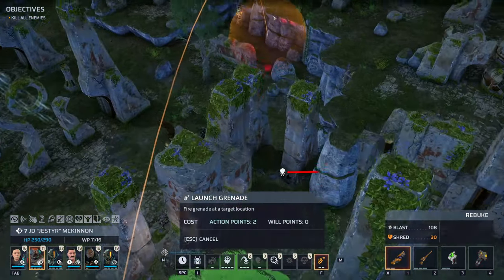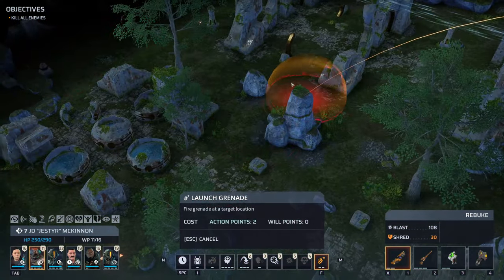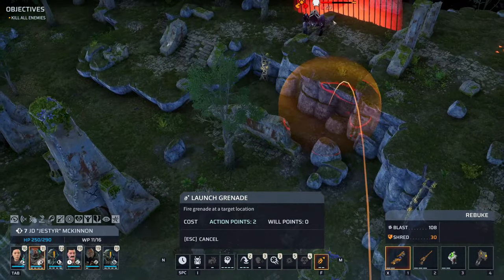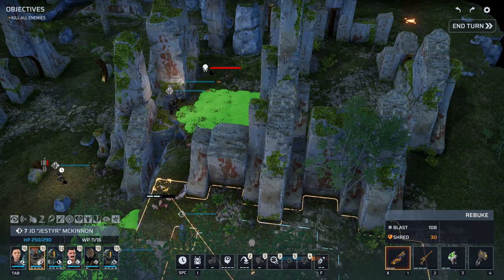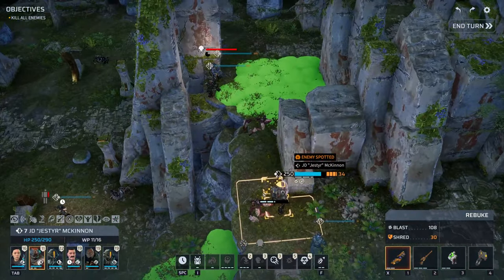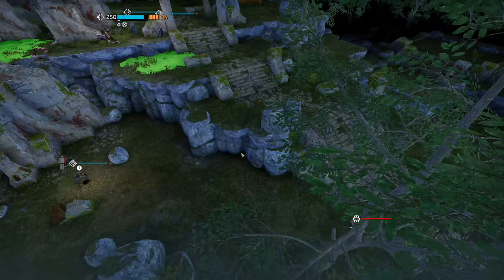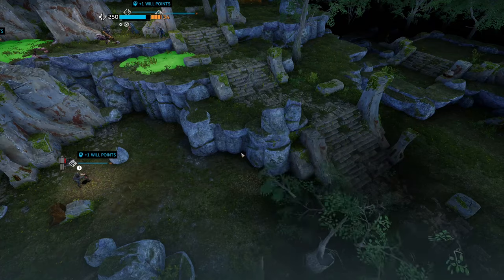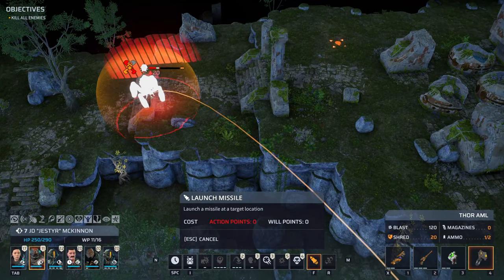Let's start with the rebuke. It's not quite going to reach - that's a little disappointing. How much is it not going to reach by? Enough that moving in might not make a difference. We'll try - let's move into here. Target detected - change plan. We're not taking any risks, and now we can just get the missile over on it.